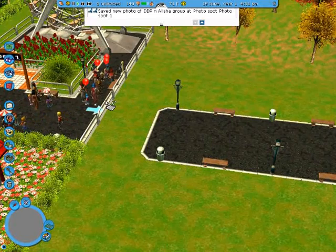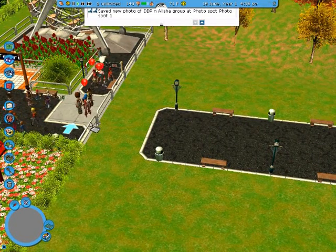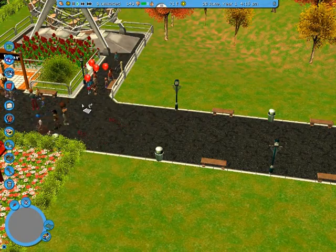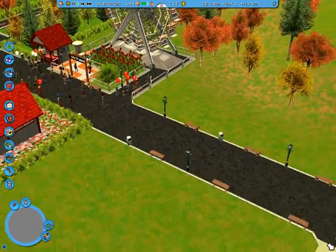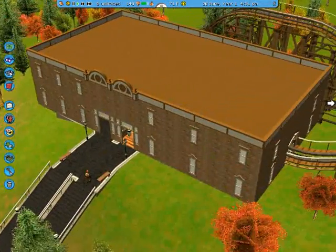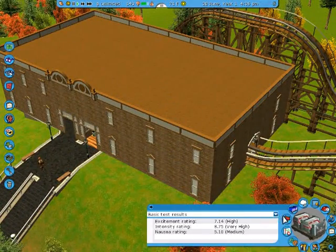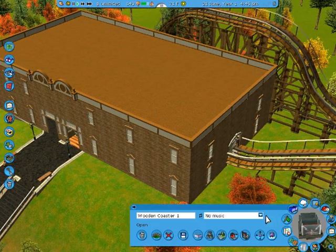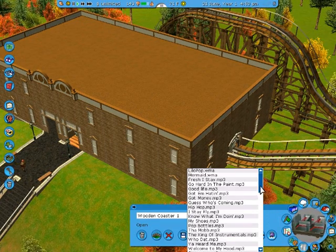Alright, then we open this up right here. I done took the whole path down — my bad. There you go. Yeah, I had to take the fences down so they can get through. Let's go ahead and open this ride up right now.